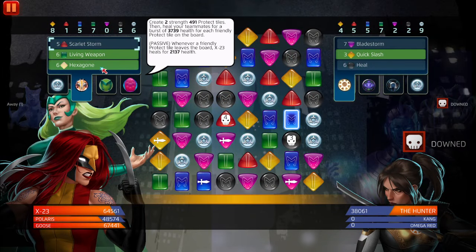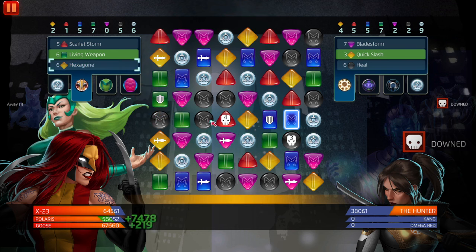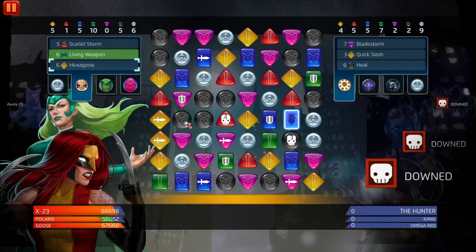We're gonna use that because we can. Let's make a match with Weapon Hex and see how much damage she does. Mind you, these tiles are not boosted. 29,000 damage — Polaris does that. We win. GGs.